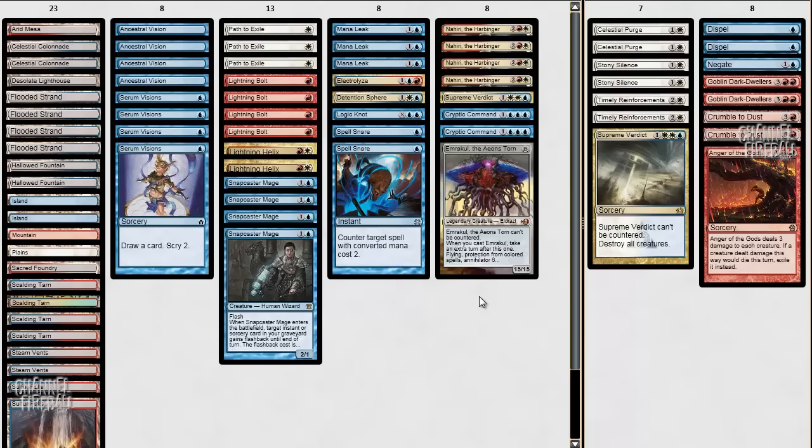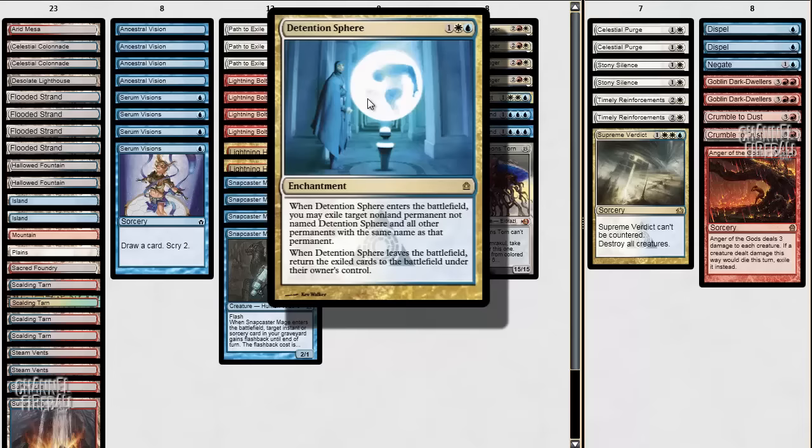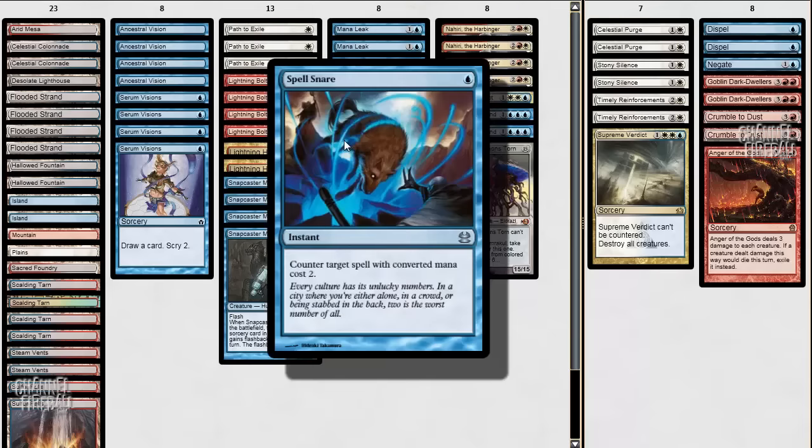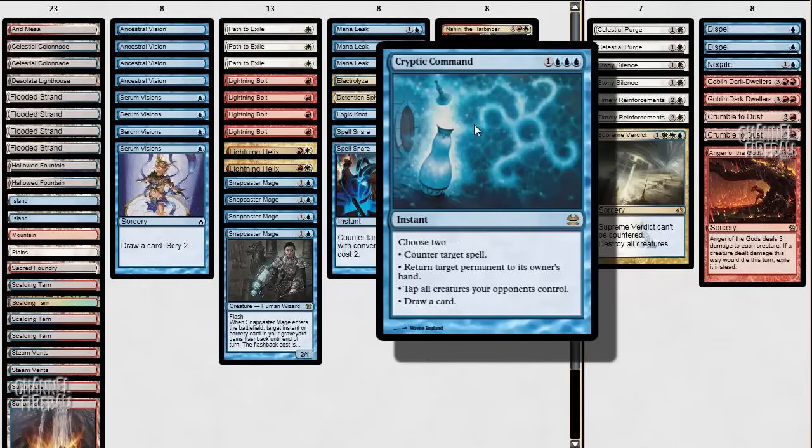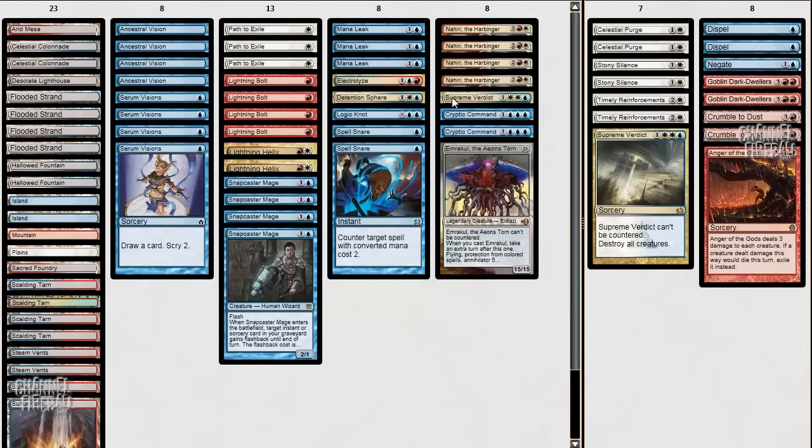Thopter Foundry hasn't really been putting up results, but it is a very scary card for this deck. We only have one way to deal with it — Detention Sphere — other than countering it with Spell Snare, Mana Leak, or alternatively the classic: bounce it with Cryptic Command, untap, Spell Snare it, and then use Supreme Verdict to clear the board up. But that one's a lot less likely. This is the Blue-White-Red deck. It's a little bit land light compared to normal, but I think with Serum Visions and things like that we don't need as many lands. I'm excited to play some games with this and see how it plays out. Hopefully it's great — stay tuned and watch the matches.